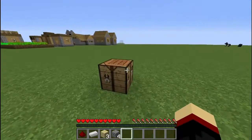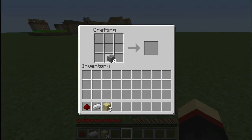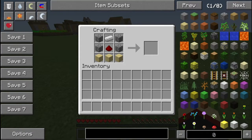Another boring old day in Minecraft. Gosh dang it, how do I craft a stupid piston again? Don't freaking remember. How do I craft a piston? Screw you too, game. Come on, come on, this has to be... Wait, what's this?